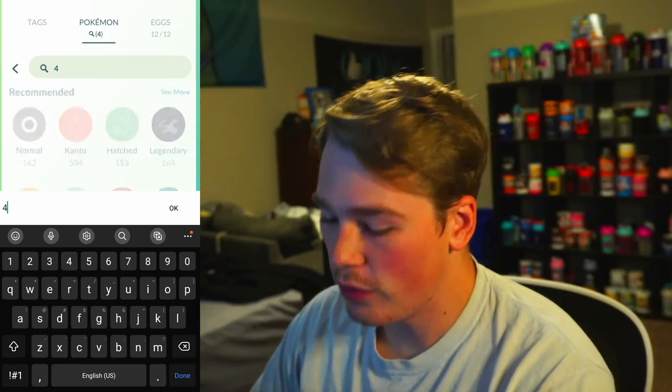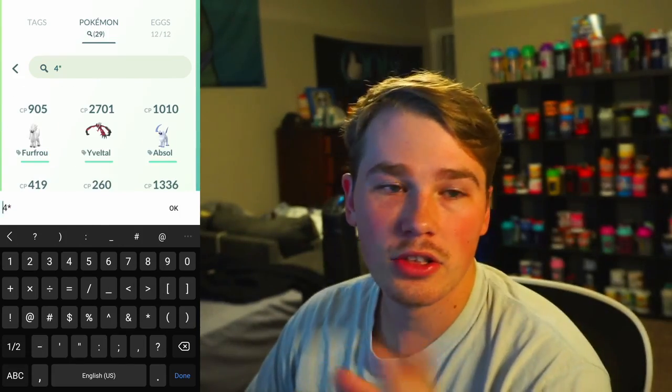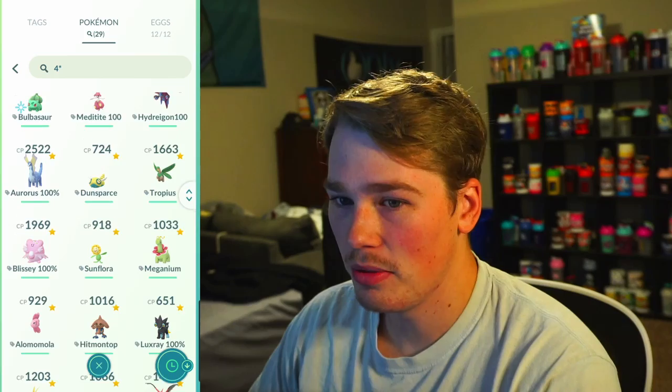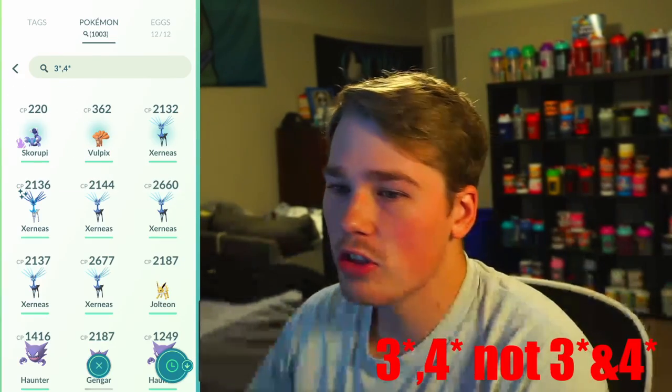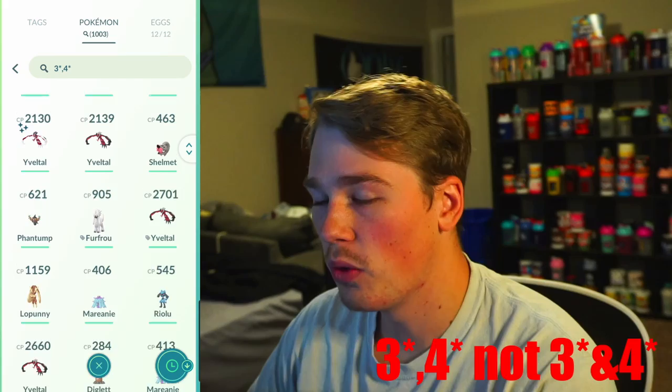Before you just start willy nilly transferring every single Pokemon you have caught, you need to check the IVs on the Pokemon. First, you're going to want to check for hundos because hundos are some of the rarest and also the best Pokemon that you can get. To do that, you just type 'four star' in the search bar and that'll bring up every single hundo that you have. Next, search for three stars — type 'three star' or 'three star and four star' to bring up all your good Pokemon.